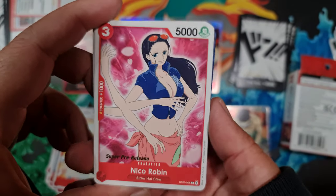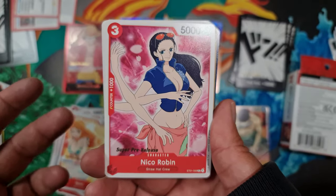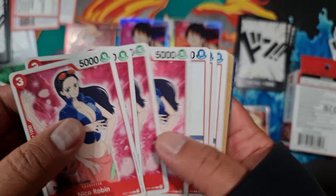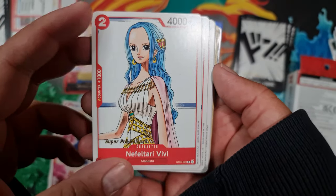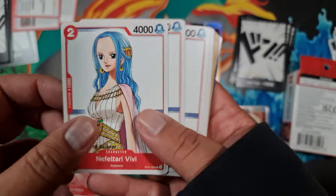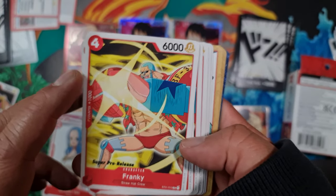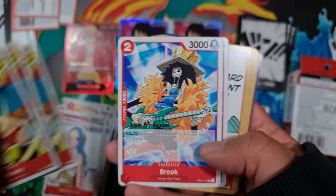Niko Robin has a counter of 1,000 — three-drop at 5,000, fairly vanilla but a good large body. Nafelteri Vivi is a 4,000 two-drop with a 1,000 counter, quite useful. Frankie is a big 6,000 four-drop with a counter of 1,000 — a very powerful character on the field.